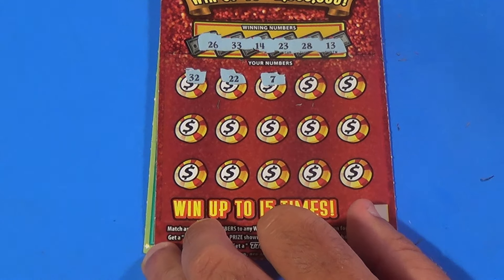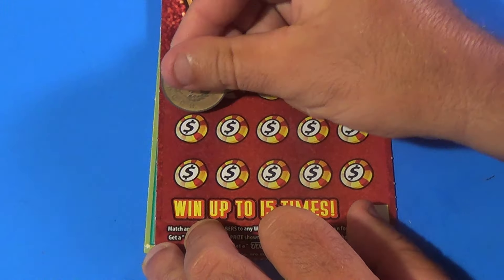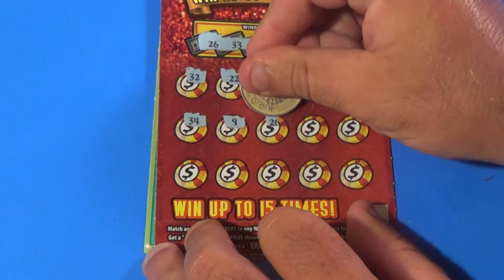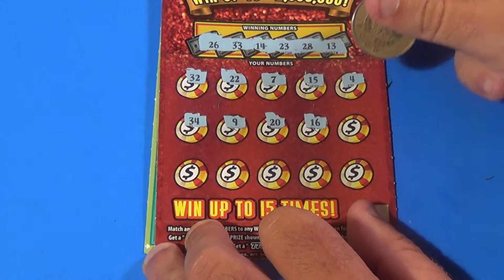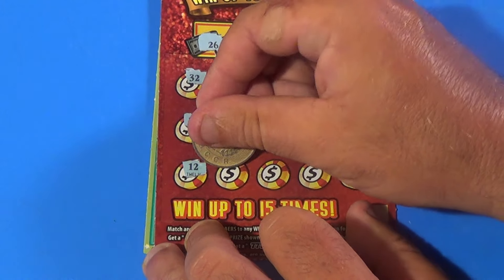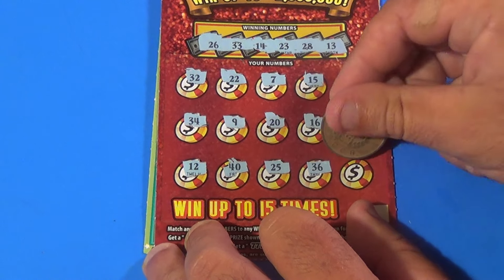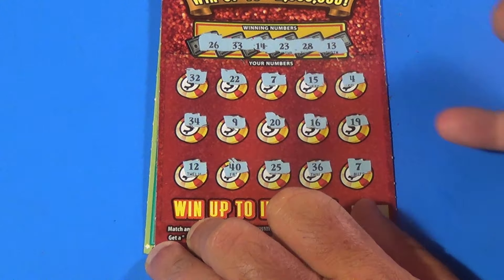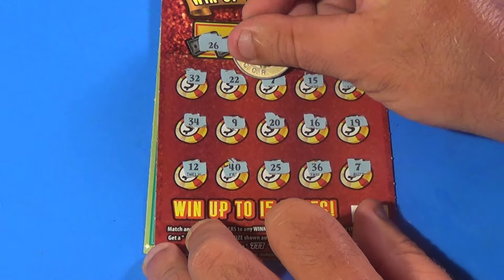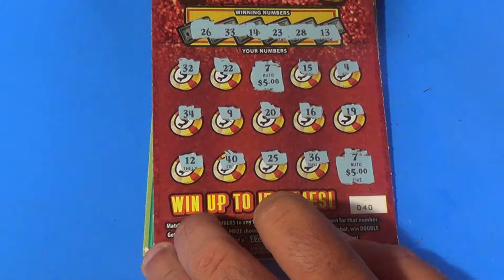Bam! We've got the seven. And we have a 15, 4, 34, 9, 20, 16, 19, 12, 40, 25, 36, and another seven. We've got two sevens, which are both single wins — that's $5 and $5. $10 break-even on that one.